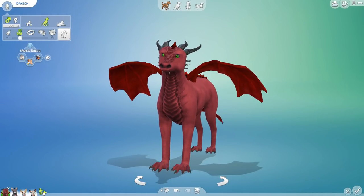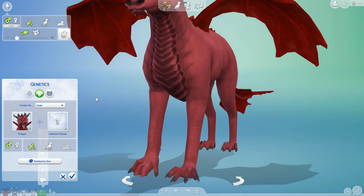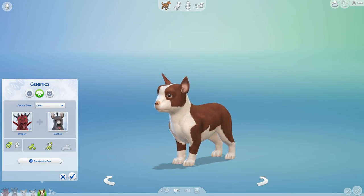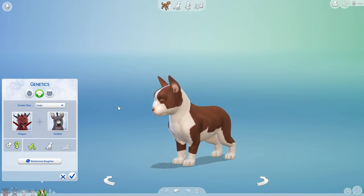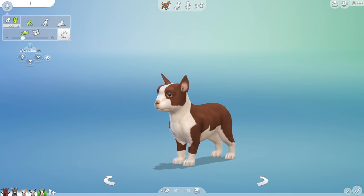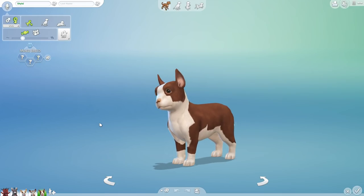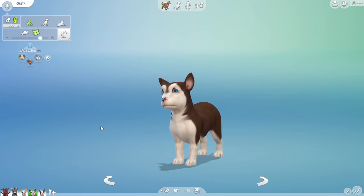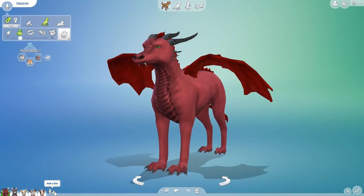These kids are not looking anything like I thought they would. Let's see what the third one is going to be. Another one that looks literally nothing like I expected! I really thought we would end up with some donkeys and some dragons, but this mix is turning out different. Welcome to Shyla! Shyla is a hunter who is adventurous and friendly, so she can probably help provide a little bit of courage to her sister Greta.